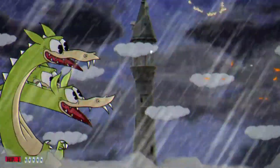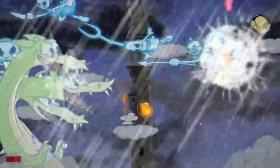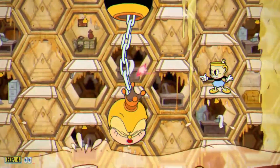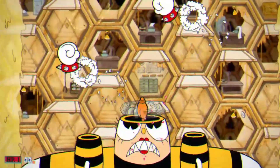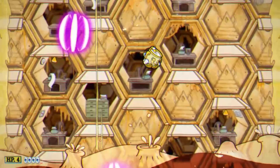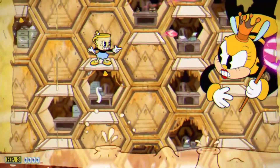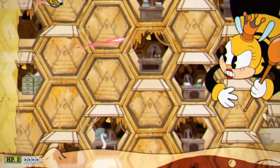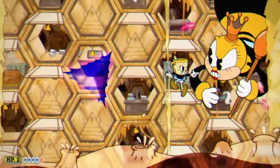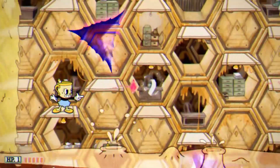What I would classify as easy mode is Rumor Honeybottoms. With a mixture of Crackshot and double jumps, this fight is so much easier. I still lost once because I'm bad at the game, but I definitely had a better time than usual. Crackshot basically does what the Chaser does and just does it better. Being able to double jump from platform to platform means it's much less likely you'll miss a platform and die, and I think dashing into the parryables is easier than doing it the normal way.